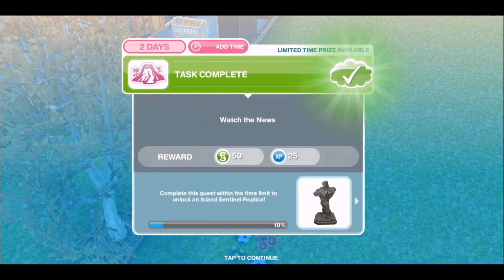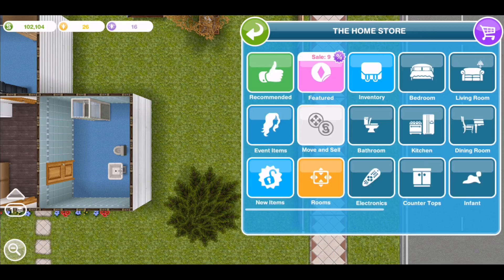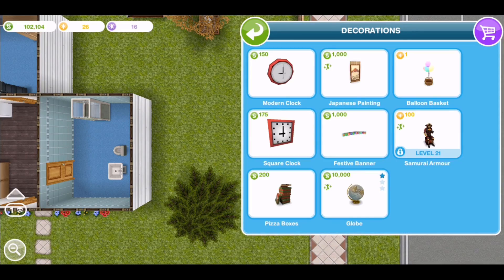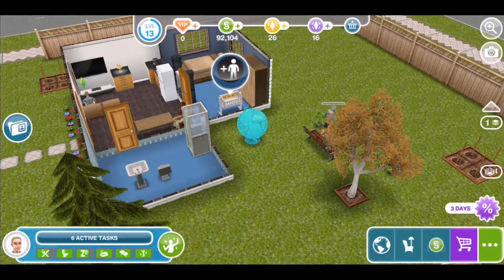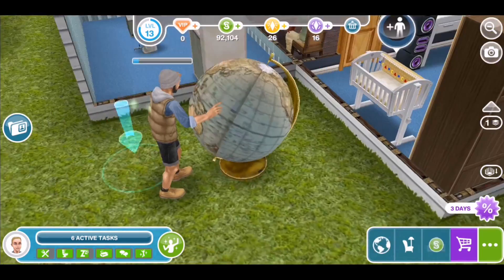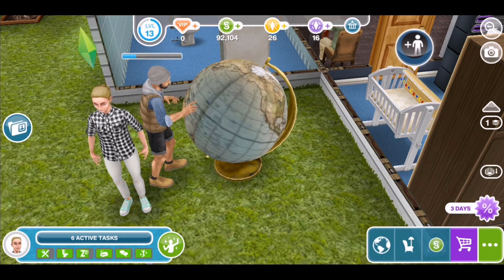Once this is complete, your next task is to find the mysterious island on a globe. If like me you haven't got a globe, go to the home store, click on decorations, select the globe and place it down. Now this does cost 10,000 simoleons so it's quite expensive. Once done, ask one of your sims to find the mysterious island. This takes one minute and 30 seconds.